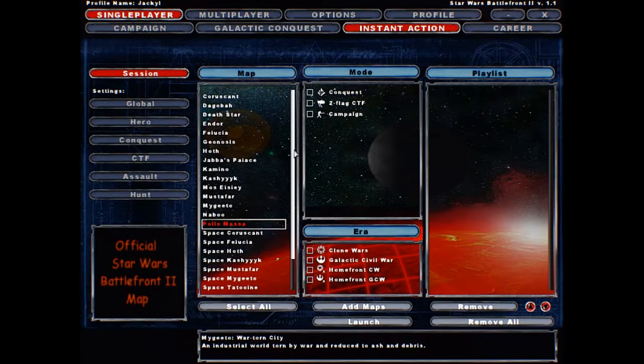The two custom new eras go by the name of Homefront CW and Homefront GCW, and each of those eras come with their own variety of game modes including conquest, hero assault, campaign, and even a few custom ones - I've heard there's an Order 66 one. It's packed as a zip file at about 800 megabytes, and when unpacked it's three gigabytes, which is huge for a mod pack. It features custom new units, heroes, turrets, better sounds, custom voices, better visuals - you name it - making the game a hundred times more intense than base vanilla Battlefront 2.